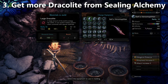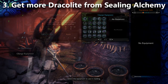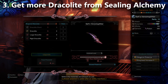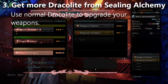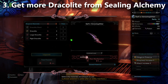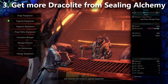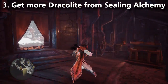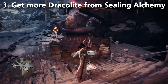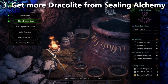That means you're getting double the reward for simply upgrading the weapon to level six once. You can't do this all the time, and if you are going to do it, be sure to use regular Dracolite — not large Dracolite, or you'll just be breaking even. Take a weapon that's already Awakening level four or five, upgrade it to level six using the biggest upgrade available, and then trade it in for more efficient Sealing Alchemy rewards.